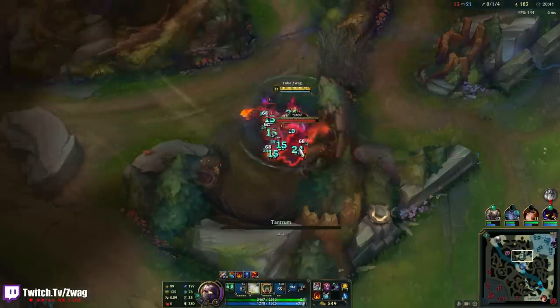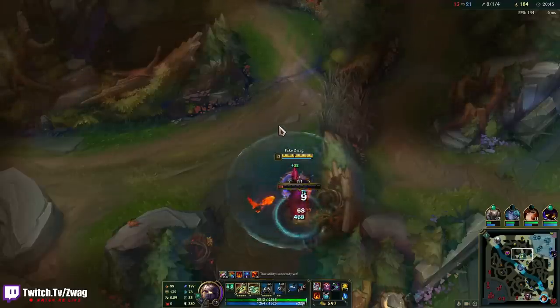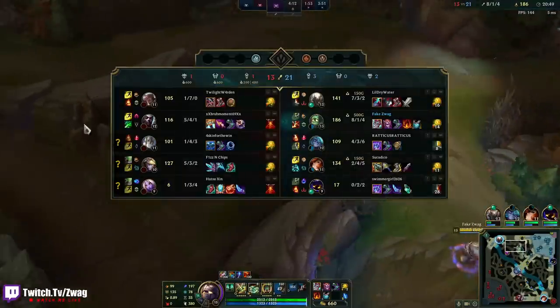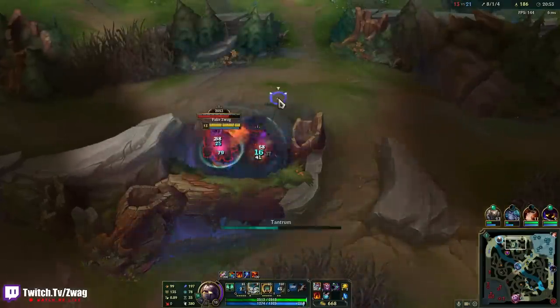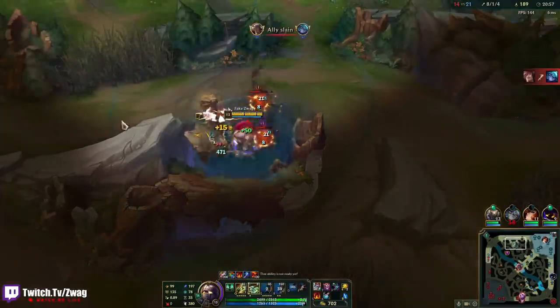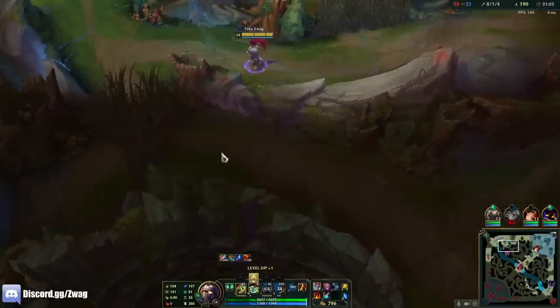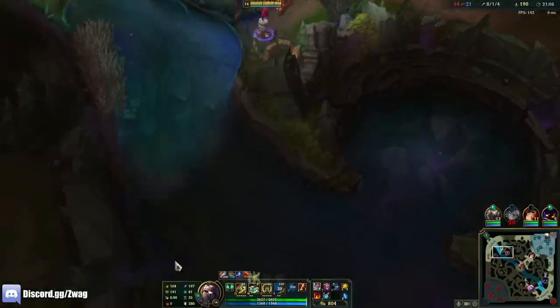We have the Veigar cage too — they're so dead every teamfight, there's nothing they can do. They even have Galio which kind of protects them, but it just kind of sends him into death too. I don't think it's possible — the only people who are going to carry this game are Echo and Ezreal, but they can die super easy.